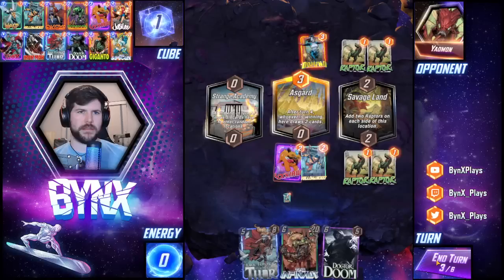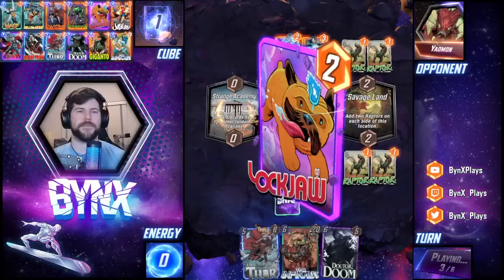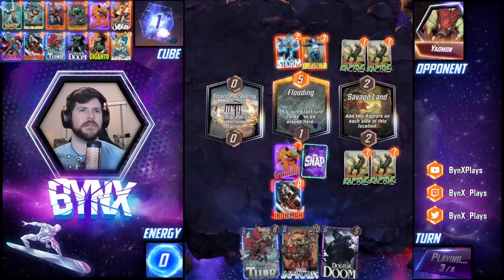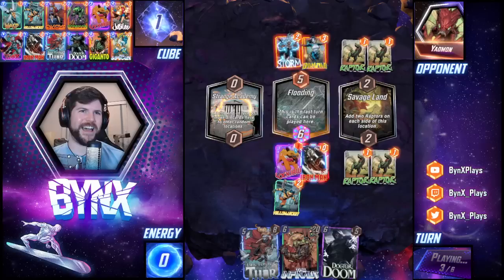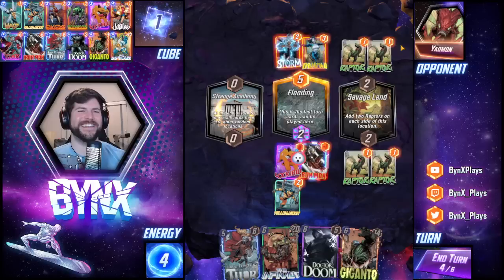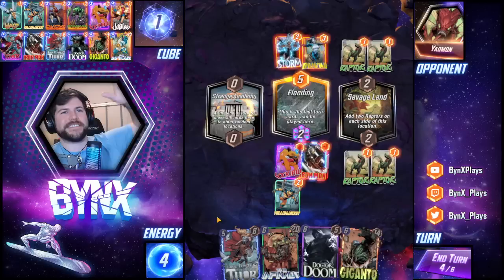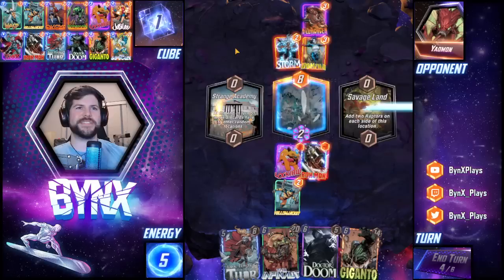We did do the thing that I wanted the deck to do, which is pretty good. I feel pretty positive about the play that I made. This needs to be a big card though, because this could actually backfire like crazy and be not a big card at all. Actually, it's kind of fine because I can Doctor Doom. I can Doctor Doom and win Flooding. Even though it seems really bad, it's not that bad.